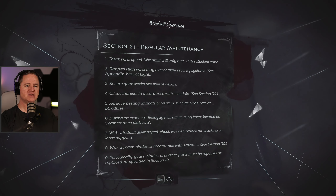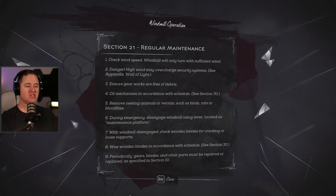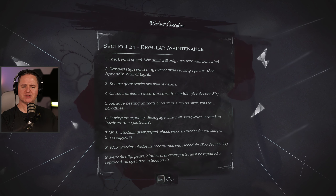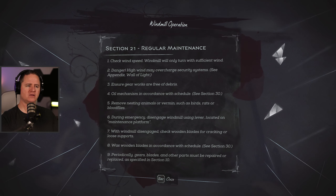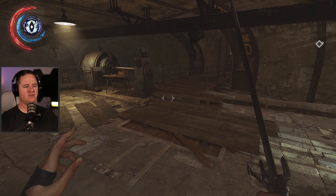Windmill operation, Section 21 regular maintenance: check wind speed - windmill will only turn with sufficient wind. To danger: high winds may overcharge security system. I feel like we've read something similar to this already - yeah, we read about the windmills a while back. I remember those.